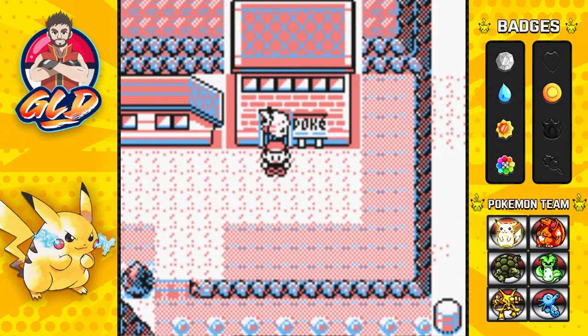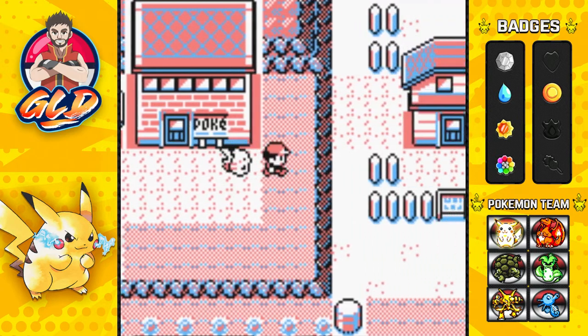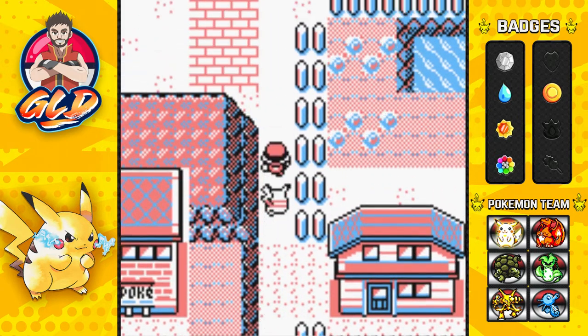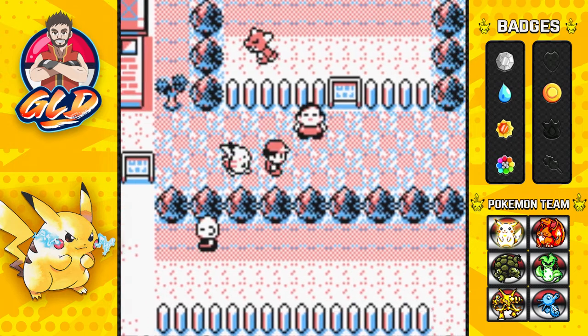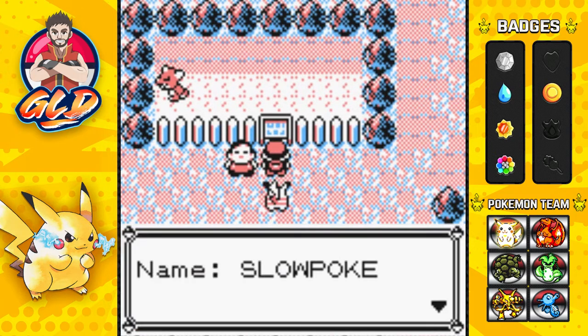What's up guys, it's me your host Draven and welcome to another episode of our Pokemon Yellow walkthrough. In our last episode we went through the cycling road all the way here to Fuchsia City. We got important things to worry about - we need to go straight to the Safari Zone because there's quite a few things we can find right there. This is the home to rare pokemon.